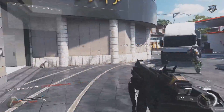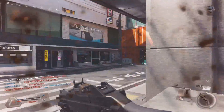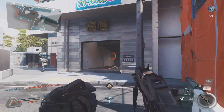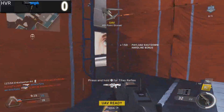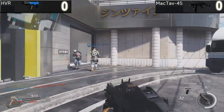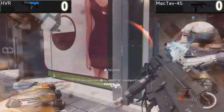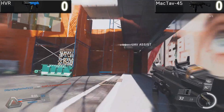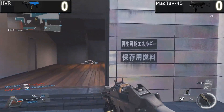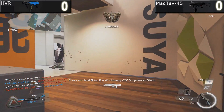What is up Bros and Brouettes, I am InkSlasher and welcome to another episode of Versus. Today we've got a really amazing episode and it's thanks to you guys, because on the last video I asked what you wanted to see and everyone really wanted to see the HVR versus the MacTav45, aka the UMP45, that we've seen so many times before in other Call of Duty games. This is a really good matchup — it really does come down to the wire, so we're going to be looking at all of the stats today: damage, rate of fire, all of that great stuff to find out which one is a better weapon to make you a better Call of Duty player.